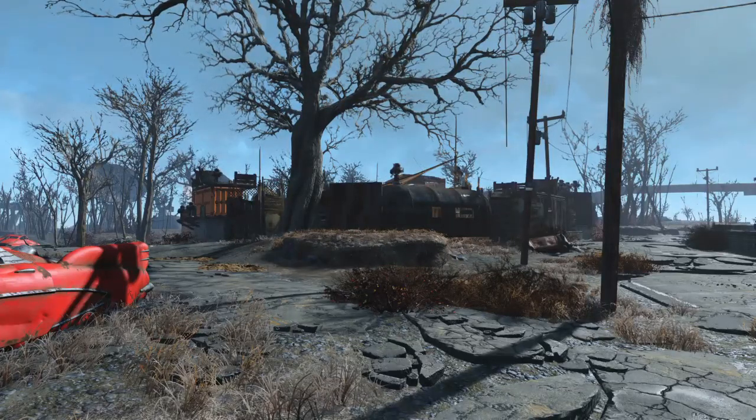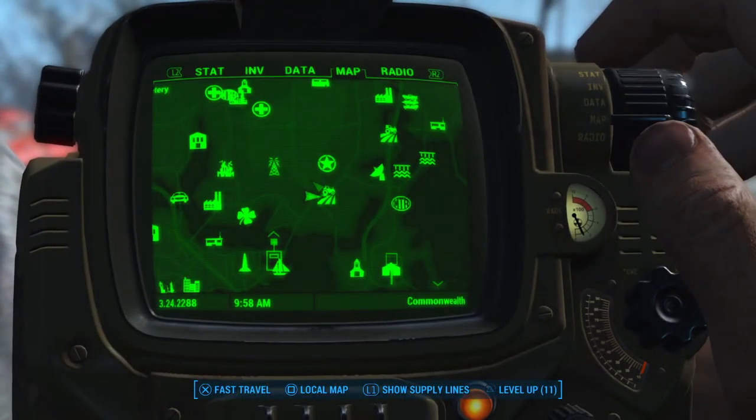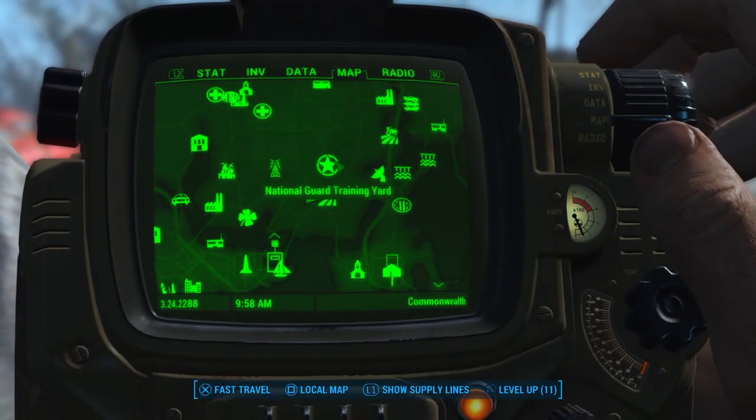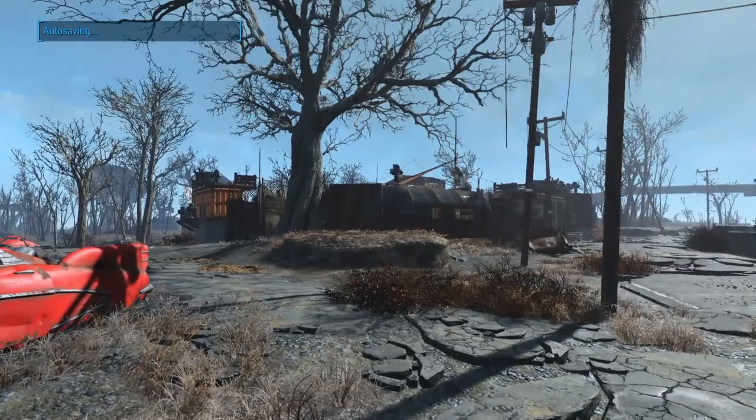Hey you guys, how's it going? Jacks Reaper here again with Fallout 4 - if you don't recognise it from there, we're at Country Crossing right here on the map, just outside the National Guard training yard. I'm sure you've almost recognised Country Crossing by now though.